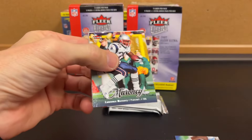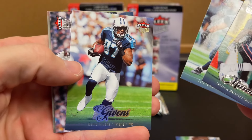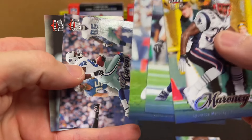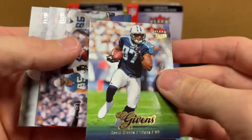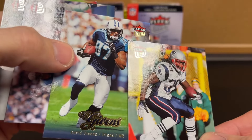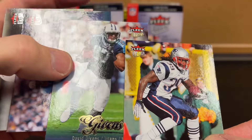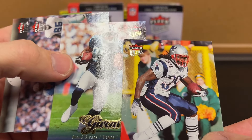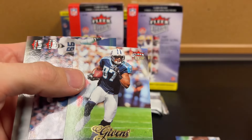I'd say all of them — I probably wouldn't buy the Ultra again. So they do have the gold label. If you look at the Fleer Ultra label on top, there's the silver and the gold, and you can see it on the lettering of the names too. Dave Irons.